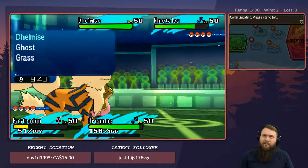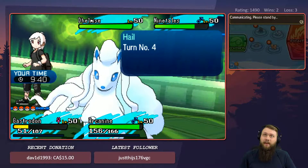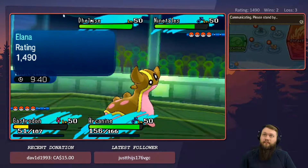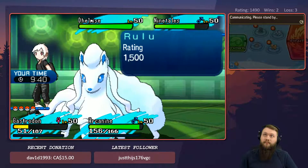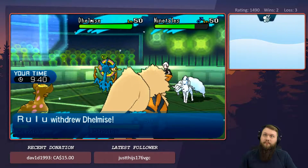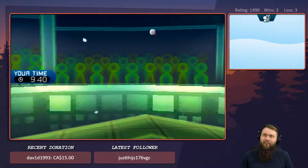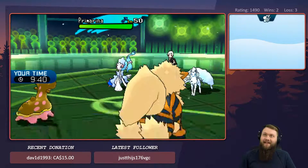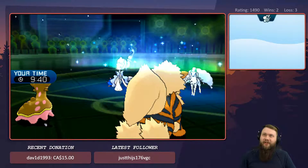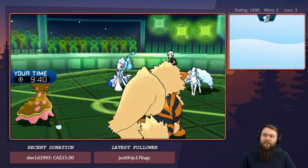Alright, let's maybe reverse it — Ice Beam onto the Delmese and the Flare Blitz to the Ninetales. Good call, I'm pretty sure that was a good call. Oh no, he set up Aurora Veil. I thought that only boosts Special Defense — actually it boosts both Physical and Special moves. Gotcha.